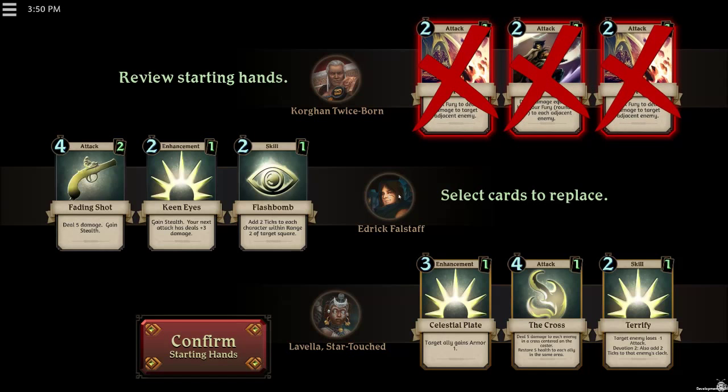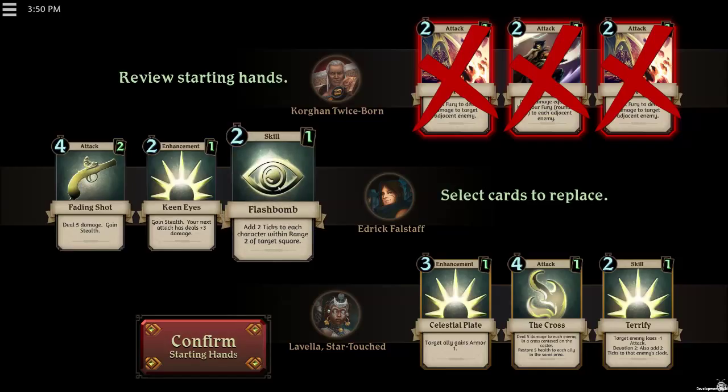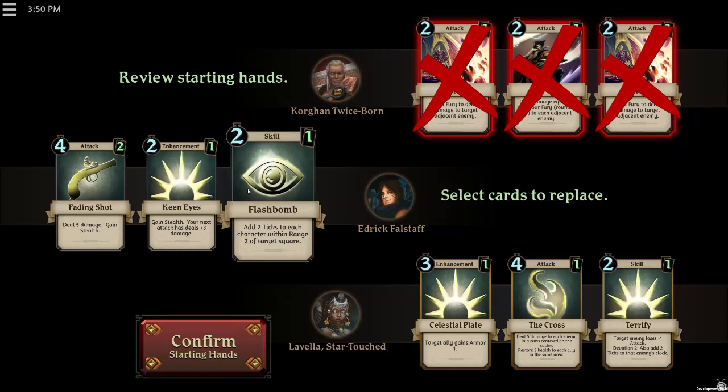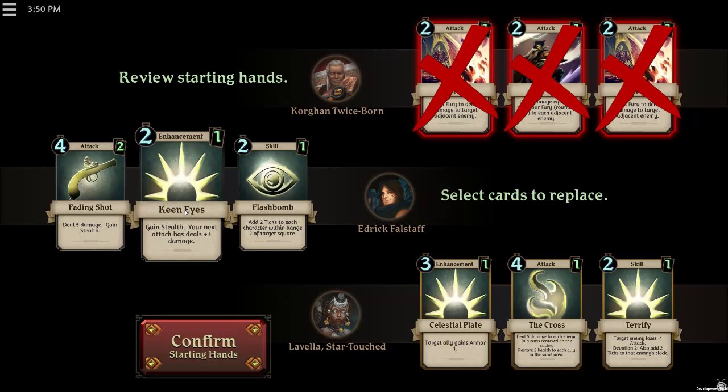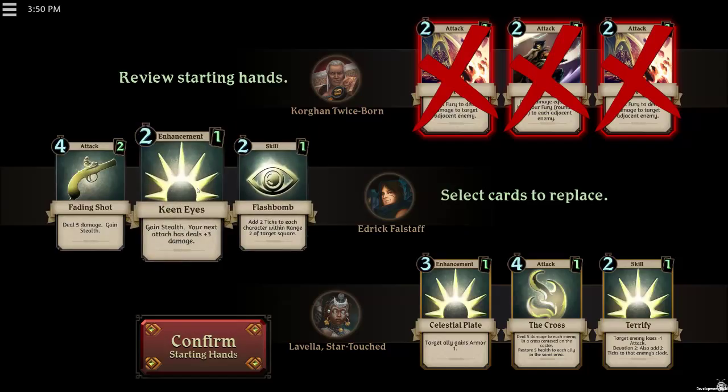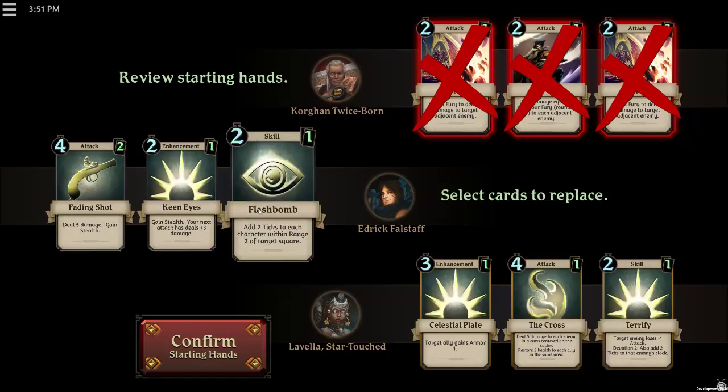Next we got Edric Farstaff, who is kind of the roguish character. Tix is basically how the game determines order and speed. When you see numbers like 2-2-2, it's going to cost you time. The 1s and 2s on here are basically the number of cards you get to draw. So if I use this — boom — I get 5 cards, I get Stealth, and a lot of her stuff works with Stealth. Gang Stealth: your next attack deals plus 3 damage, so I can get Stealth and do plus 3 damage.